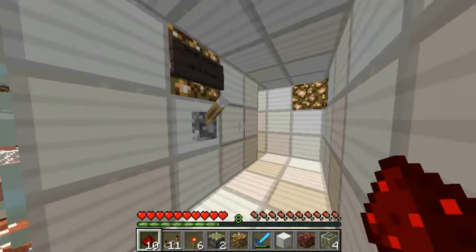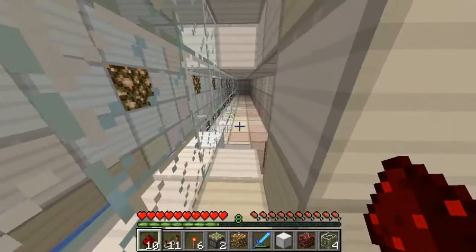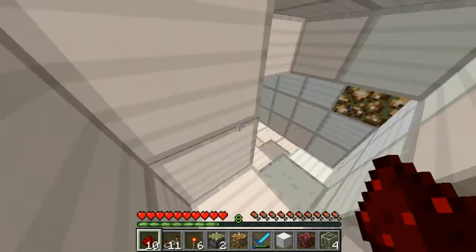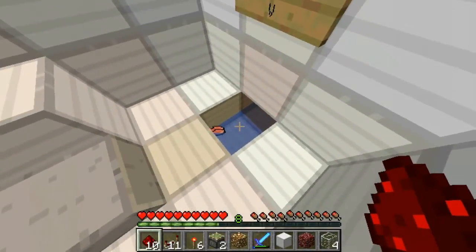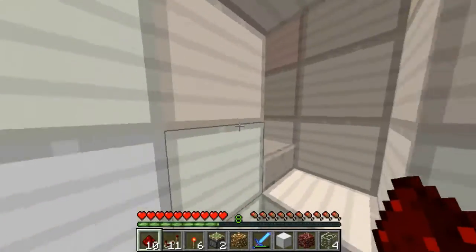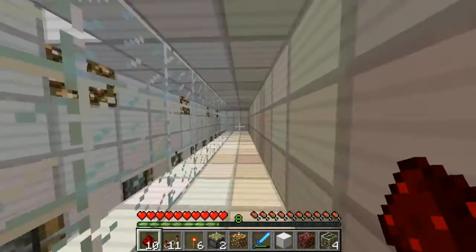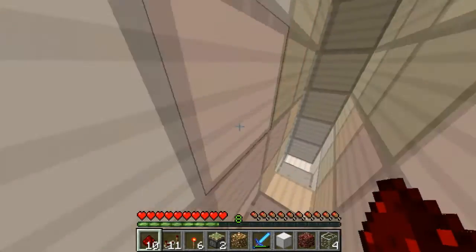So what I think we should do now is go and turn the conveyor belt on. But first I'll show you the raw pork room — as you remember the glass panes, all the raw bacon just drops down here and I can go and pick it up and stick it in some ovens if I want to later. So let's go and turn the conveyor belt on which moves the pigs into the special chamber at the end.